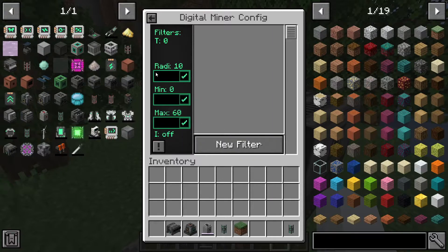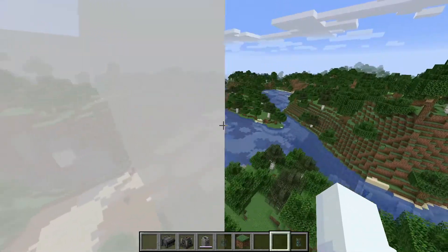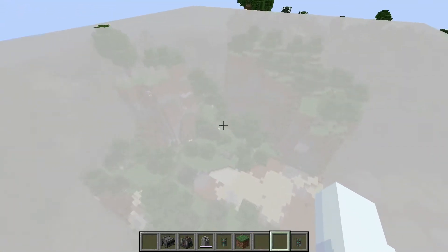There's also inverse mode, but don't worry about that. For radius, the max is 32, so it's going to be a 32 by 32 box — or 64 by 64. Set the minimum and maximum height: let's go 100 for max and 0 for minimum. If we go back to the regular page, go to visuals and turn it on — you'll see the radius where it'll mine, including underground.